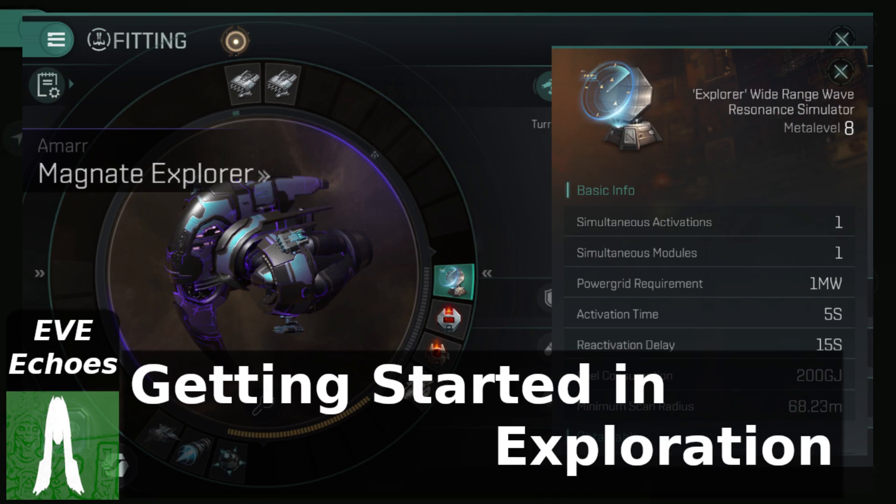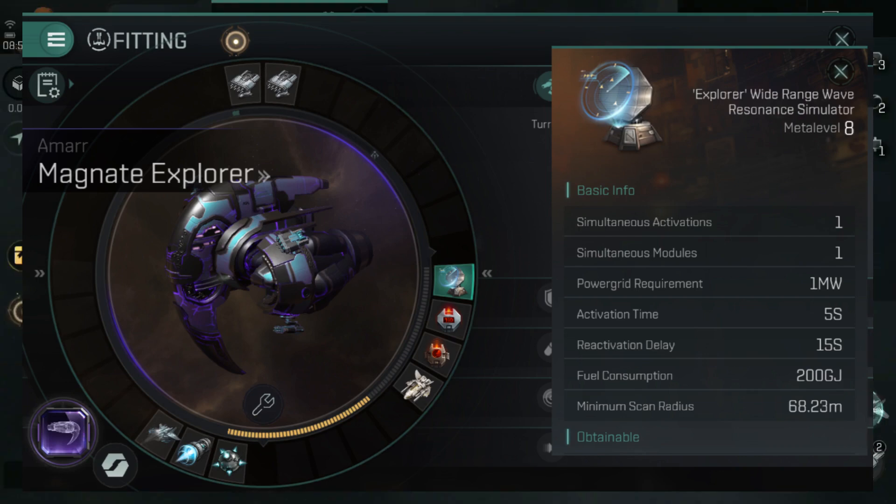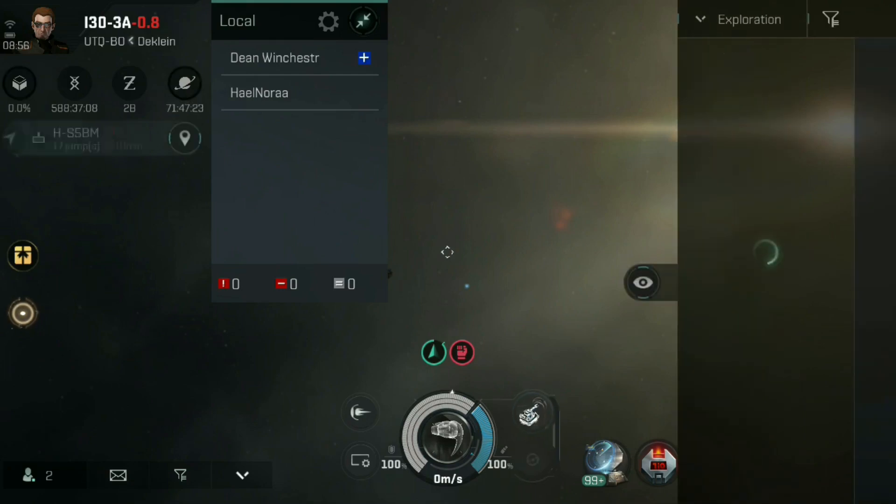First things first, what you need to go exploring and scanning in EVE Echoes is the Explorer Wide Range Wave Resonance Simulator. This particular module allows you to scan down sites and locations, and maybe find dead spaces etc. This module isn't for scanning down other players — there is another version of this module which has a bit of a more red tint to it. You'll see it when you find it on the marketplace.